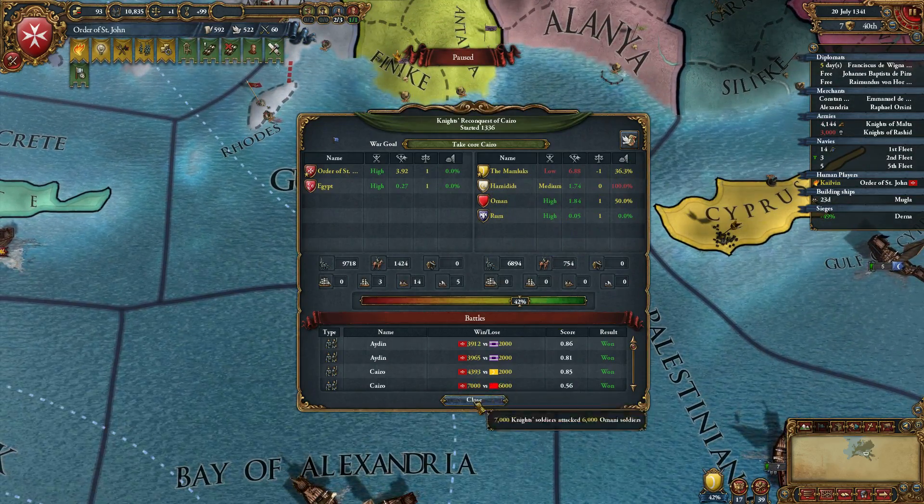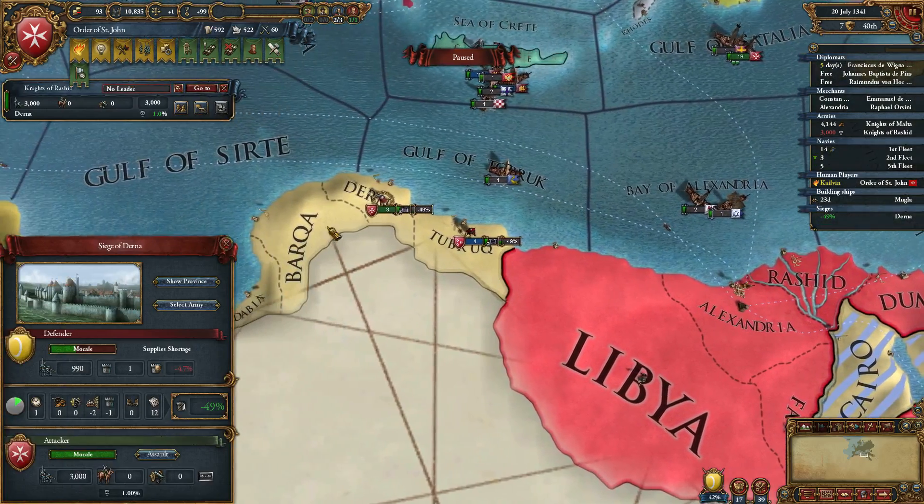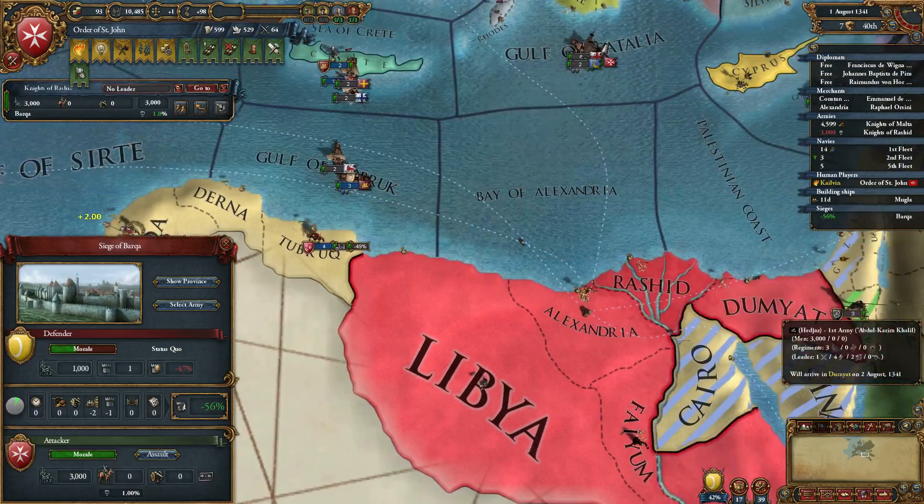You know, it makes everyone feel weaker, and that means they're more willing to make peace deals. Barka - we need to occupy those two specifically.